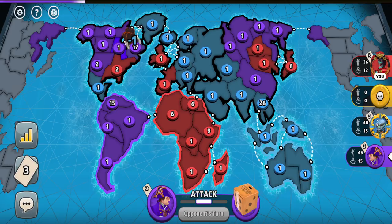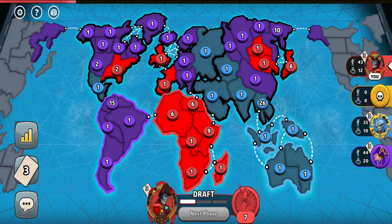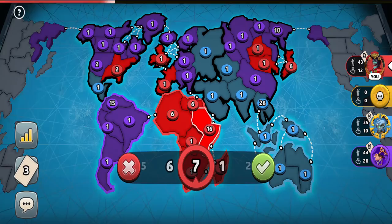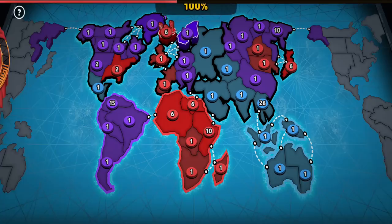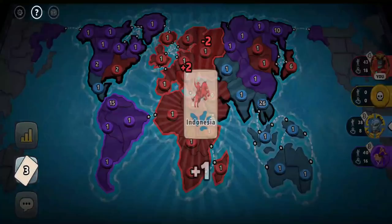Now in the 3-player situation and being in a very vulnerable position, I'm not sure what to do. Attacking any player will probably result in me getting invaded into Africa, as purple and blue are in much better positions with South America and Australia respectively. But I think it might be worth trying to trap the blue player in Australia — so next to Africa I'm capturing Europe, putting my armies in Middle East and Ukraine to properly guard against blue.